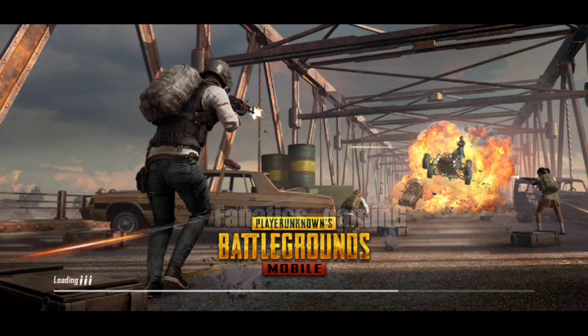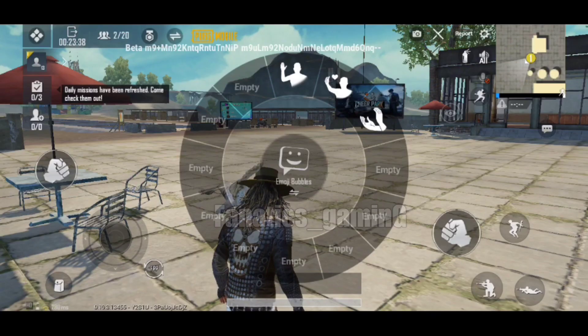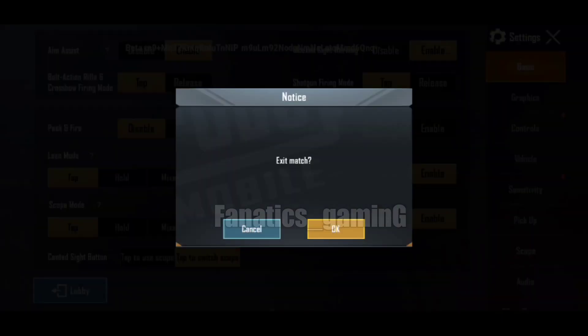Now let's go to Cheer Park and see what happens. You can see the emotes options there, and when you switch, the option will come. Why is it empty? We have to put it there. I will show you again.